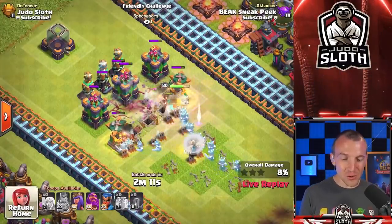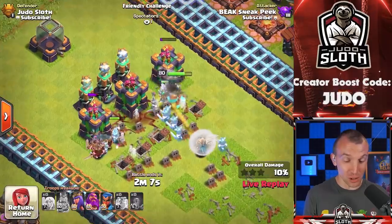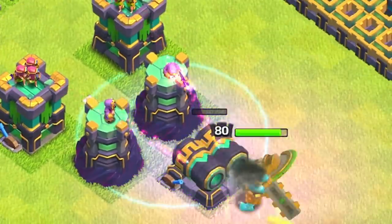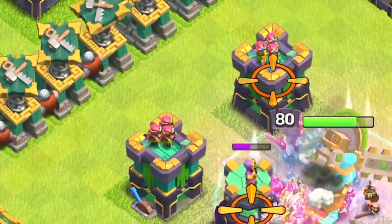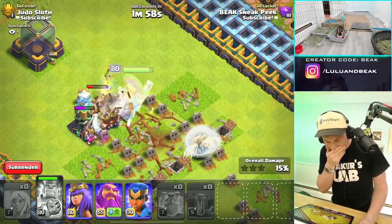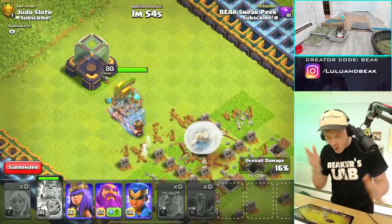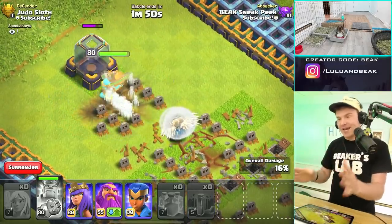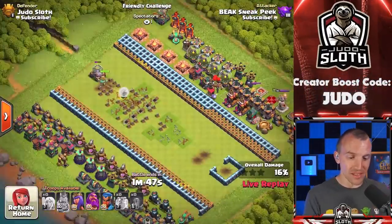You actually cloned the barbarians behind the wizard towers there. I thought that was really cool. But really, I didn't even notice that. Oh, that's where the bombs were. Dude, if those bombs had been in the beginning, I think they would have killed all the barbs. There were some giant bombs in the beginning. It just didn't do anything.